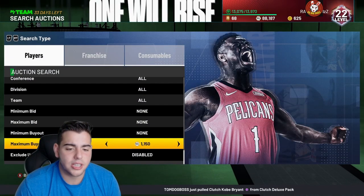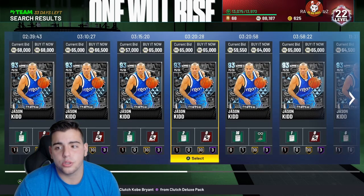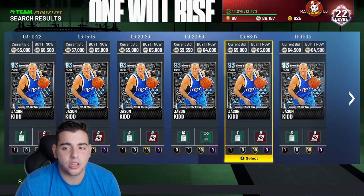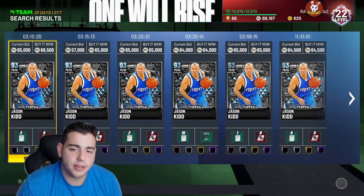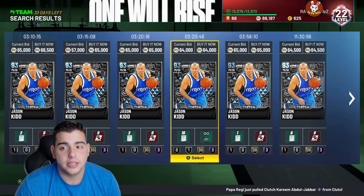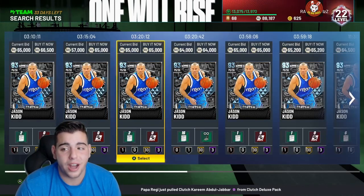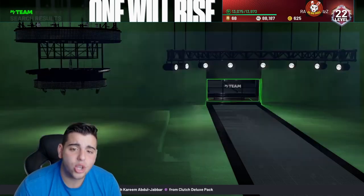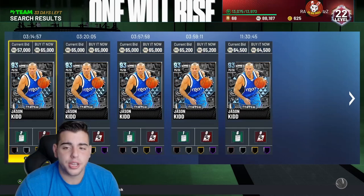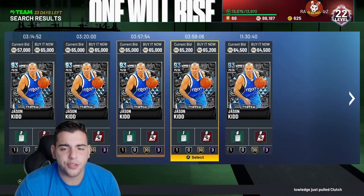Let's get into the next snipe filter — it's a diamond filter. We got Jason Kidd, Larry Bird, Hakeem Olajuwon, and Ben Wallace on this filter. So if you guys want, put your maximum buyout over here — you never know what could pop up. If anybody other than Jason Kidd pops up for around 60-something K, you scoop him because he's very, very expensive. You can make a lot of MT. Yesterday I missed an Akeem for 35K — that was a huge L. I also missed a Kobe for 30K. Seeing a 30K Kobe on the auction is definitely upsetting.